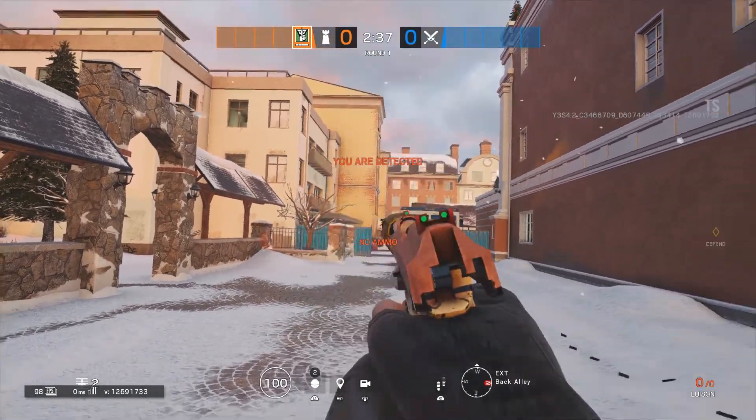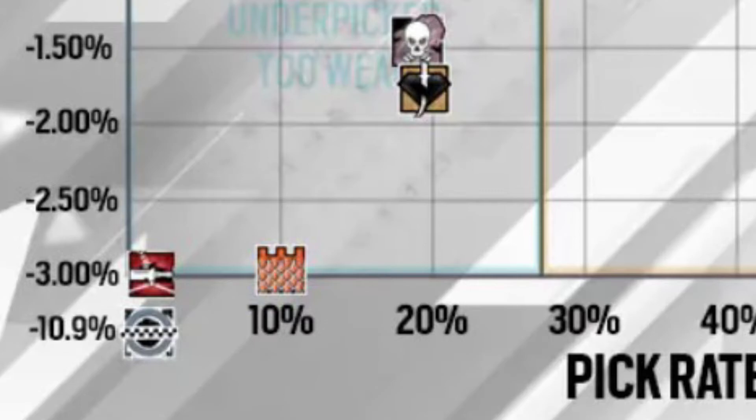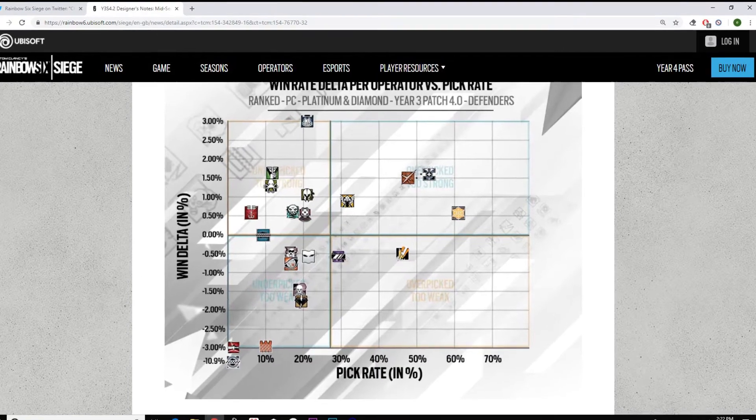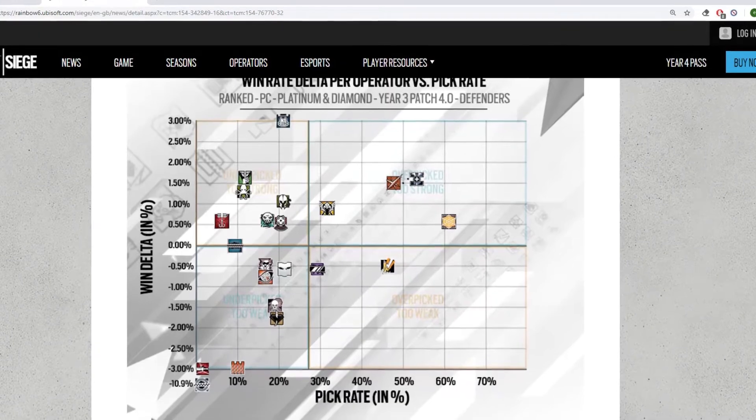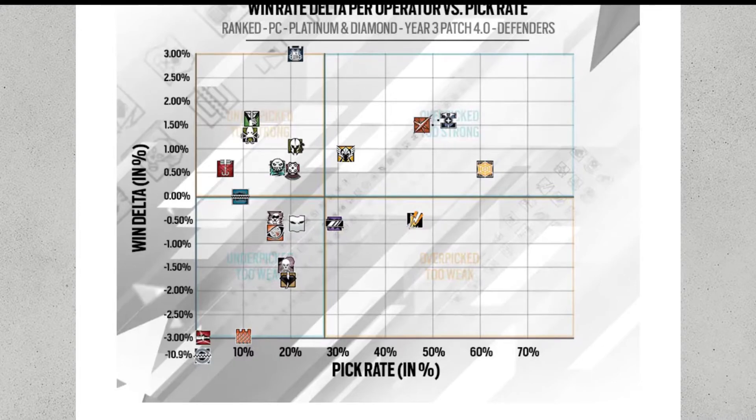Moving on, looking at the other end of the chart — Castle and Tachanka are at the bottom, which is no surprise. But look at Clash — she goes past minus 3, all the way to minus 10.9. That's why they're buffing her, trying to make her more attractive to players. That's why they made her machine pistol full auto instead of a two-round burst. But to me, Clash just isn't fun to play — even with the machine pistol full auto, she just isn't fun. A worrying thing though is that Jaeger is to the far right — he stretches the furthest outside of that sweet spot area.